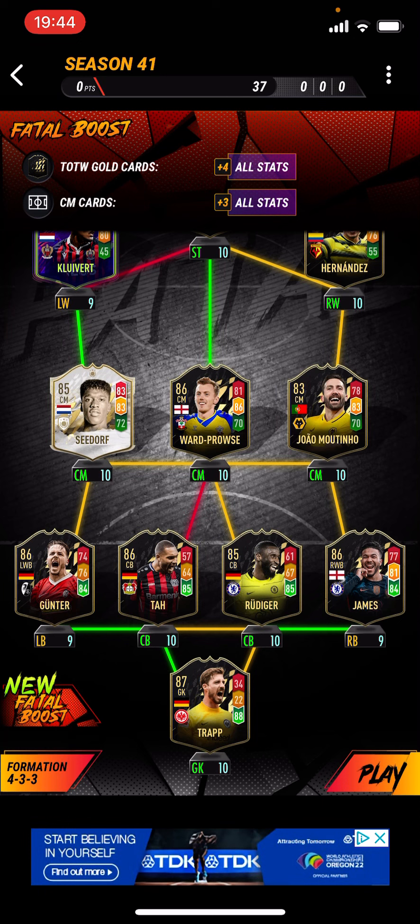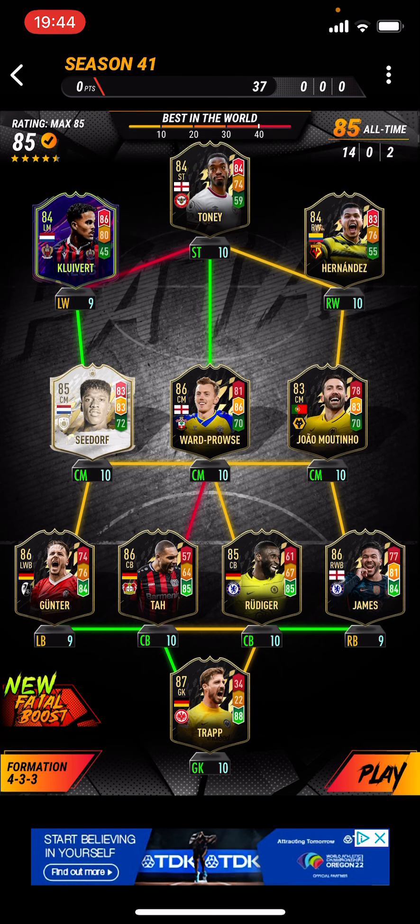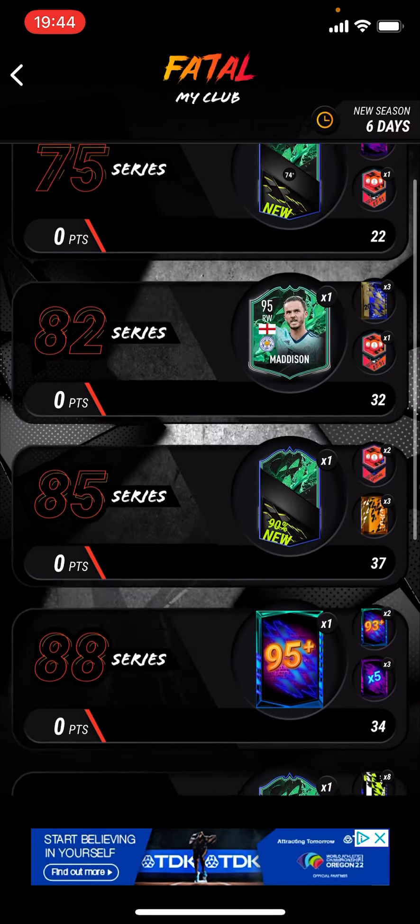85 overall — plus 4 all stats, plus 3 all stats for CM cards. This is what I've gone with. You can actually replace these two, but I just kept them in for the rating — they're good players, they've got a good rating. Other than that, just mainly Team of the Week cards. Looks really, really good and will be very good when you use it.